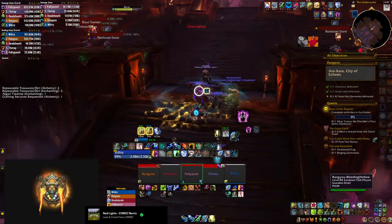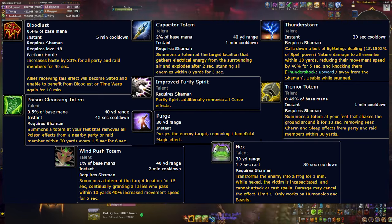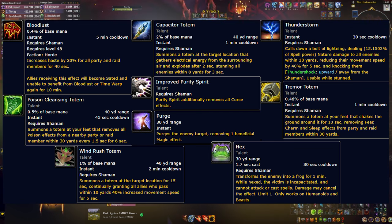For utility: Bloodlust is a big one. You also have strong CC in Cap Totem, which stuns enemies, and Thundershock, which knocks them up. For dispels, Poison Cleansing Totem is quite useful this season and you can remove curses in certain dungeons. There's always something to Purge. You can pick up Tremor Totem for the first boss in Mists of Tirna Scithe to remove fears from teammates. Windrush Totem provides a speed boost, and the Jetstream talent now also removes snares. Hex can assist with mob CC when needed.